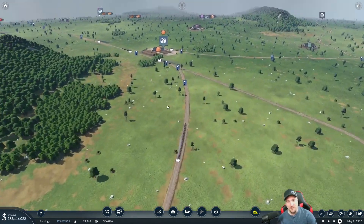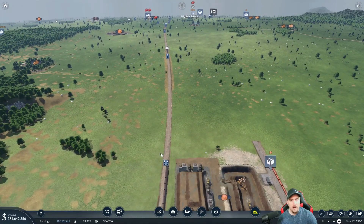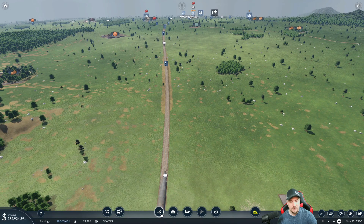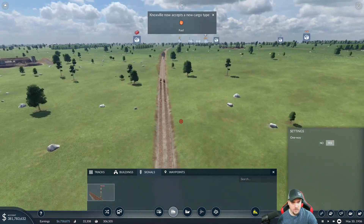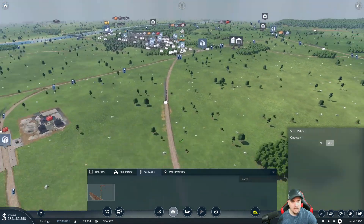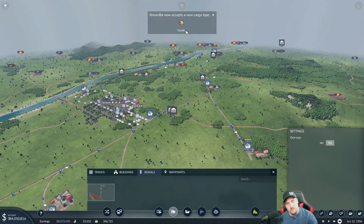Oh my goodness - this is getting busy. Now there are other things we can do if lines get too busy. That train just got paused - that's not good. We need to add more signals. Let's do one there and there, one in the middle here and here. I don't like seeing things get paused. One there and there - cool deal.